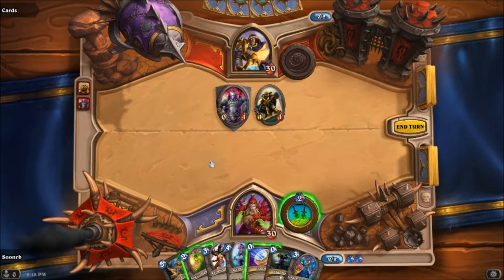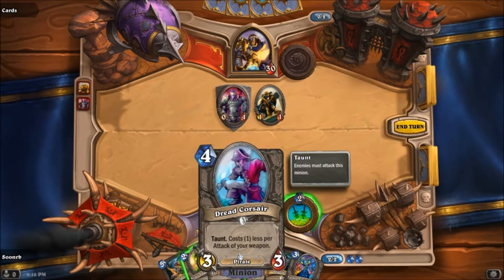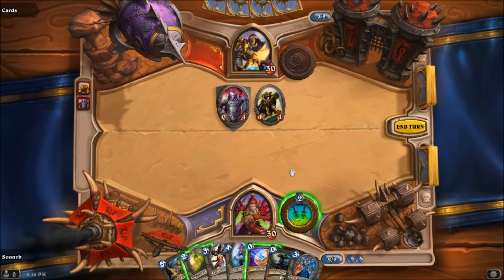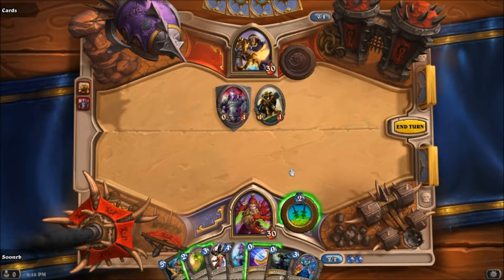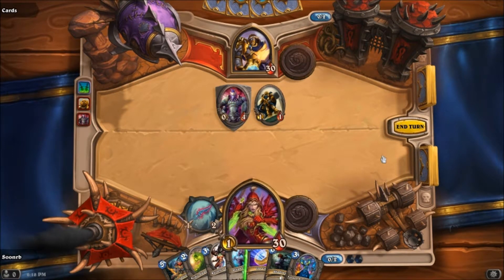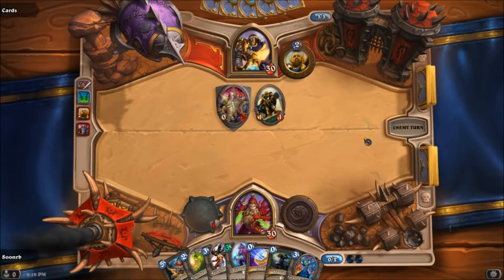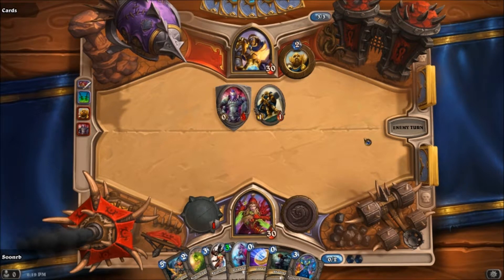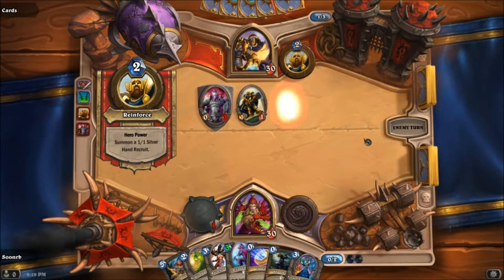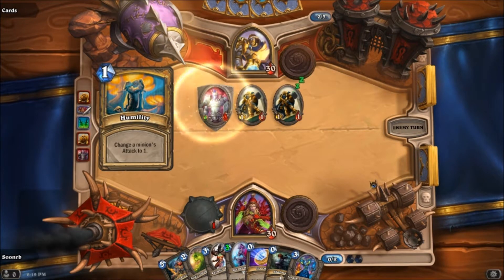I won't be able to bust this down yet. Well, he's only gonna do one damage to me here, and I could get out of Taunt my next turn for three. Yeah, let's just do that. So indecisive. I don't know if this is the right thing to be doing — just not playing minions. Probably not. Pretty much allowing him to get a bunch of these guys out is always a bad thing.